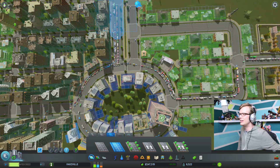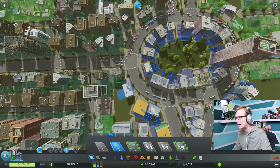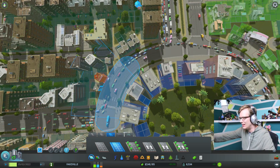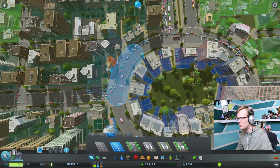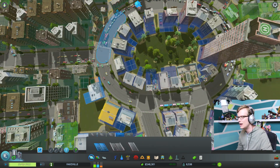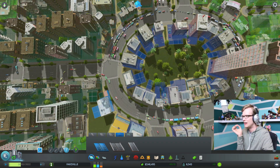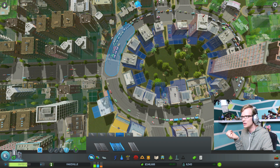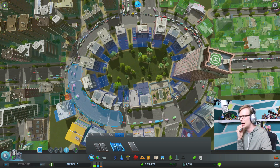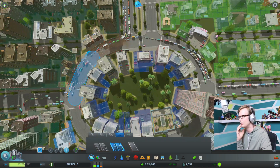Now the biggest problem I've noticed is that this roundabout is not functioning like a roundabout — people are stopping at the light like a light on the road, which is really annoying. So what I think I can do is actually change this to a highway, which will make there not be lights. Now it also might mean we can't have any buildings on this road, which is gonna be a bummer. But this is a huge traffic problem and I need to fix it.